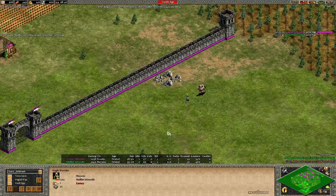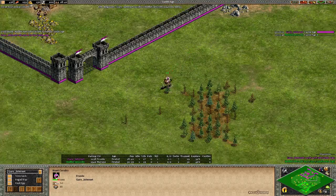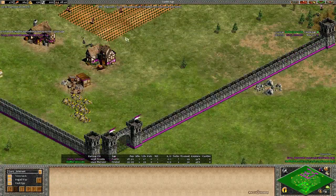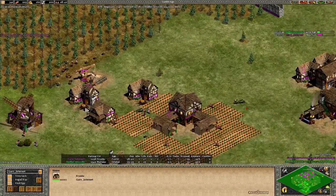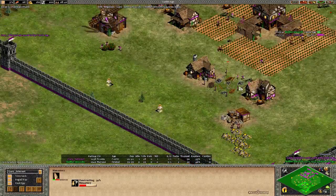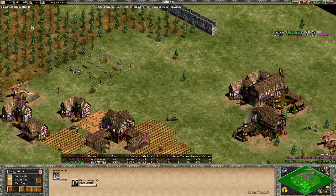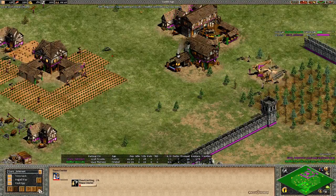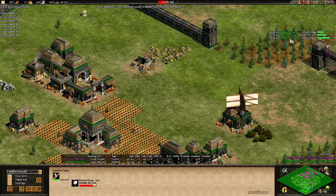We have the scout fight, and the Eagle Warrior took a lot of damage. Castle Age - we go! This Eagle Warrior is going to go down. GaryInternet has 200 stone - not enough for two extra TCs. What is he going to do? Monastery coming up first and a Boar on the way. One TC on the wood line - that's alright. And MofiQt has clicked up to Castle Age but it's going to be late.